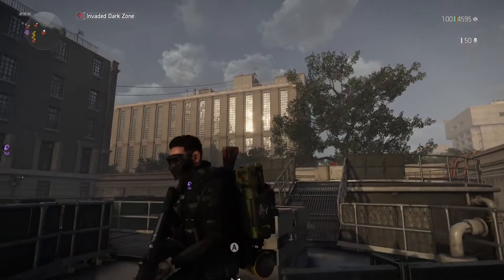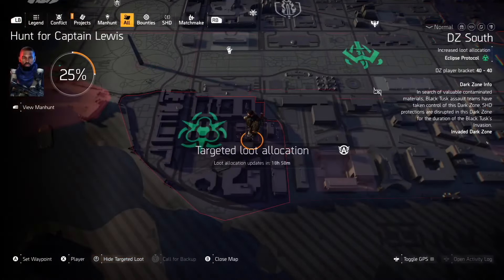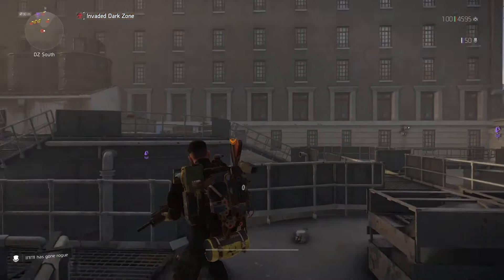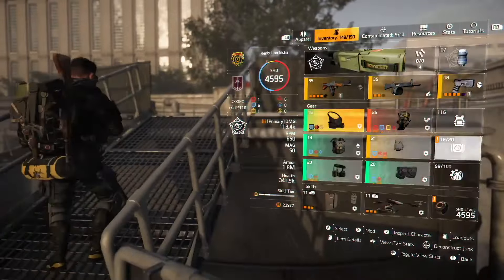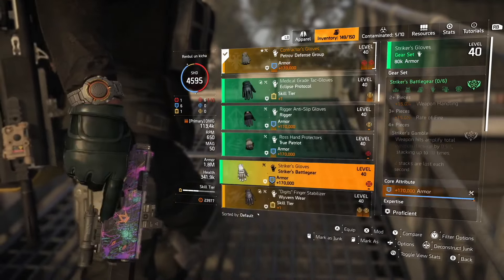The same story applies to the holster, although I think the holster goes with a core armor attribute, so that could be a little easier. But don't forget we have Fox's Spray knee pads and Contractor's gloves, so the holster is really important as well. These two pieces — System Corruption gloves and holster — are absolutely a pain in the ass to find. The DZ is also bugged right now, so good luck, brother.